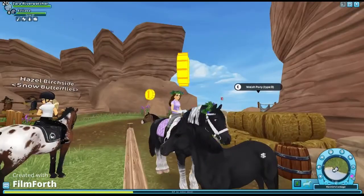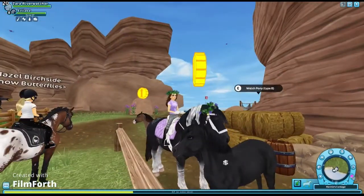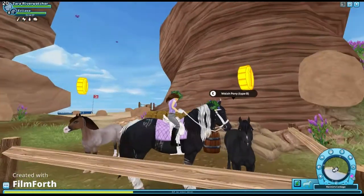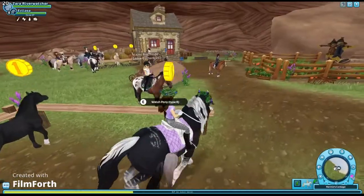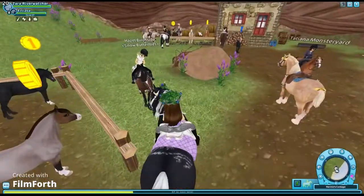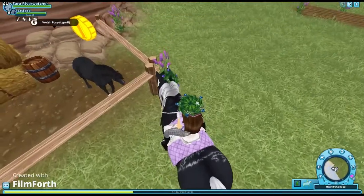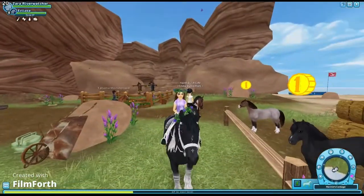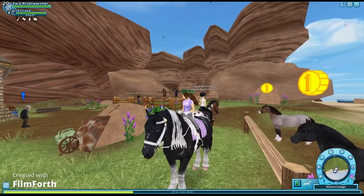And here's a plain black one with a little white spot on its hoof and a white mark — this one looks really cute. I think I'm gonna buy a Welsh pony, but I can't decide between the cream dapple one or the black one. I'm going to go check the Fort Pinta one first.